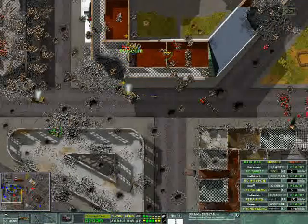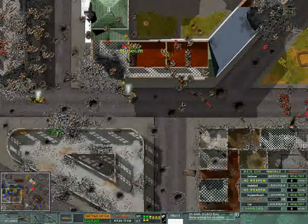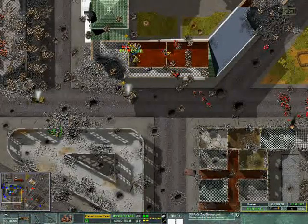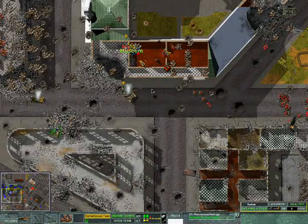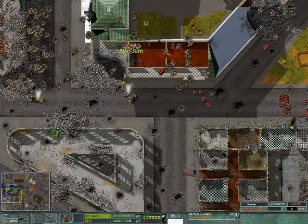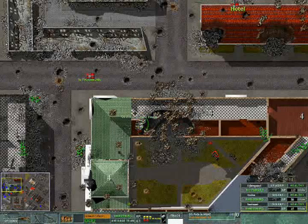We're killing most of them. Here comes my flamethrower unit, and I'm going to open fire right there — you're going to see some fireworks. They killed my machine gunner, these bastards! And they killed my flamethrower unit. Reposition our men — I don't want this front to fall.